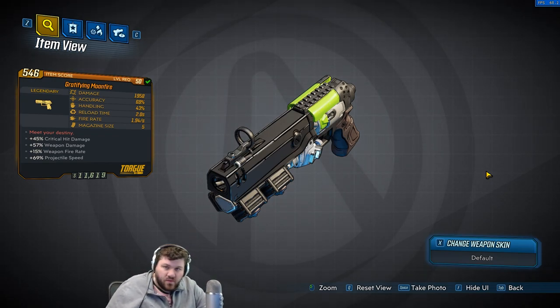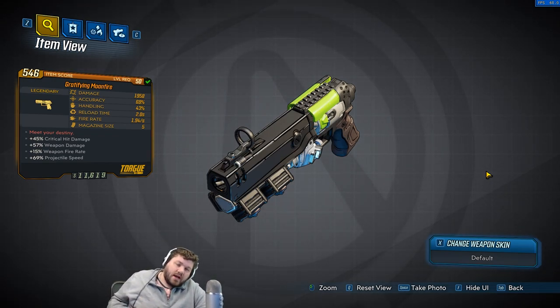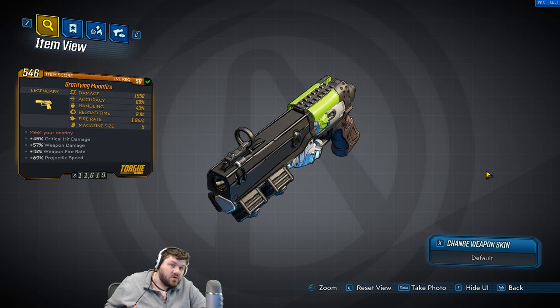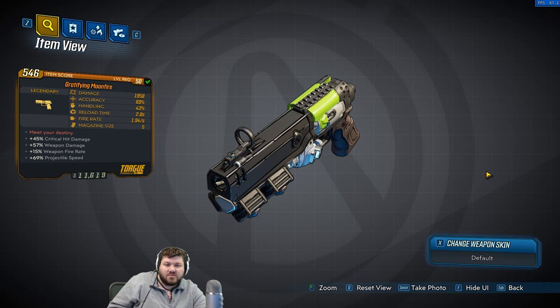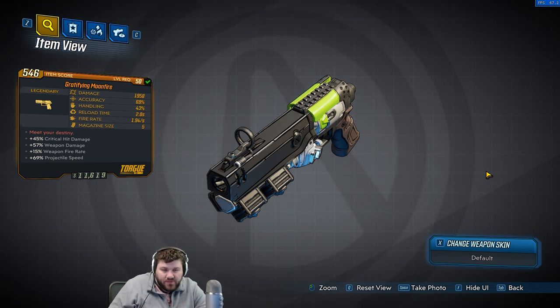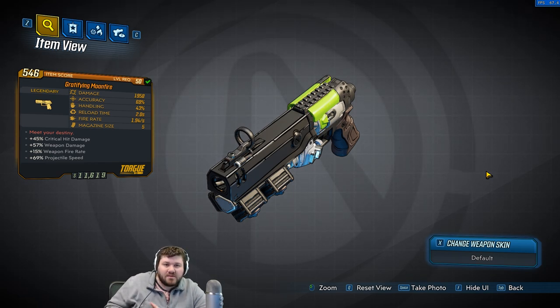Hello everyone, DigFig here. Welcome to this Borderlands 3 item overview video. We are going to be going over the Moonfire, a legendary pistol. It has this red text that says 'Meet your destiny.' What is this in reference to? I think it's a reference to Destiny - I don't know if that's actually true or not. A lot of the guns in this expansion seem to be related to Destiny in some way, shape, or form.